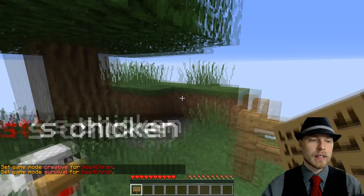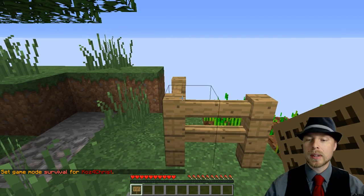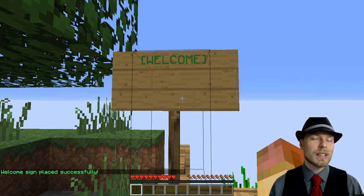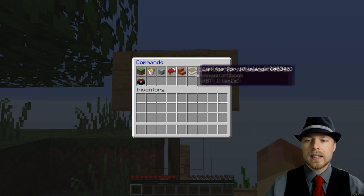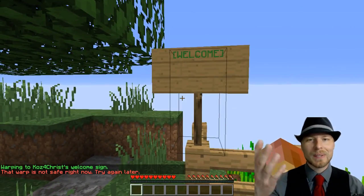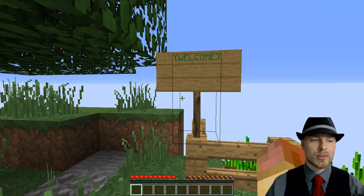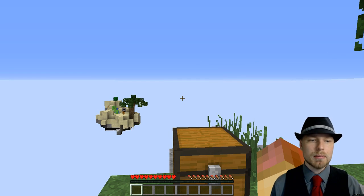One really cool feature is the warp welcome sign. You can quickly and easily make it so other players can warp to your island. If you put 'welcome' on a sign, you can add anything on lines two, three, and four, and when it turns green you know it works. Players can then do `/island warps` to see a list of available warps and warp right to it. The sign needs to be on flat ground for safety.